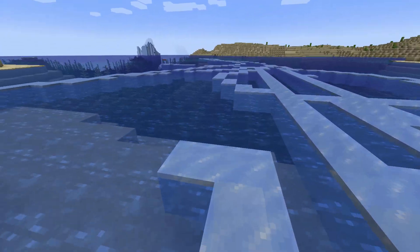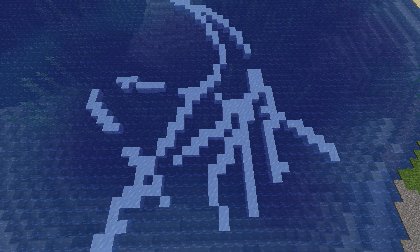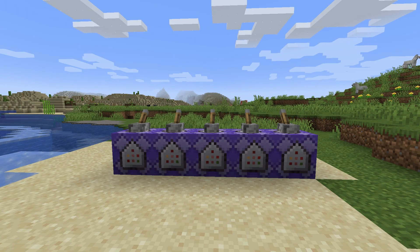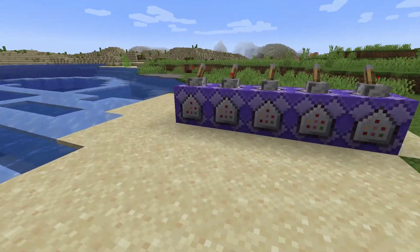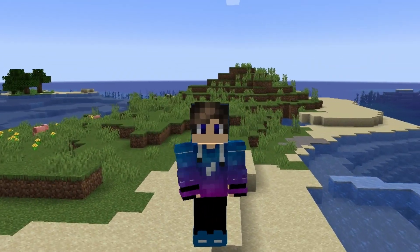And after all that work, we get a free Frostwalker enchantment. You can actually jump, and something else very interesting to notice is that this ice will never melt. The commands for all these command blocks are in the description below, so make sure to check that out. That's your free Frostwalker enchantment — just stick a bunch of command blocks, stick a lever on them, paste the commands, and boom, you're done.